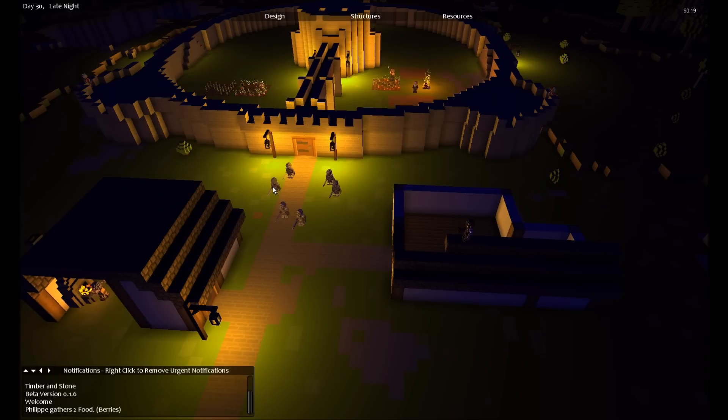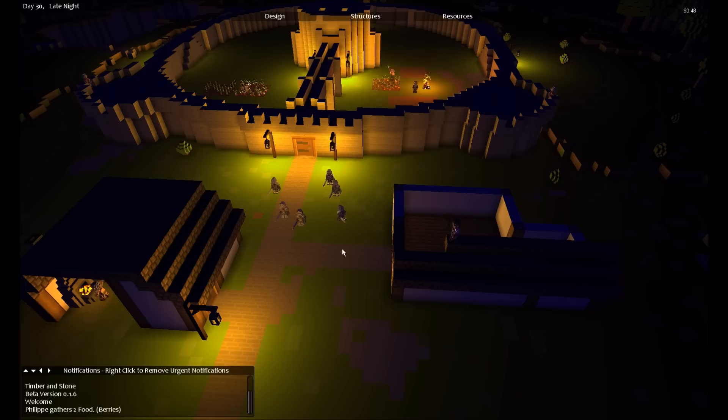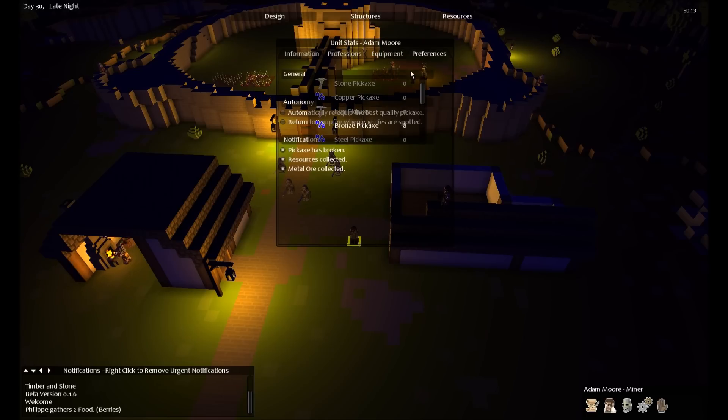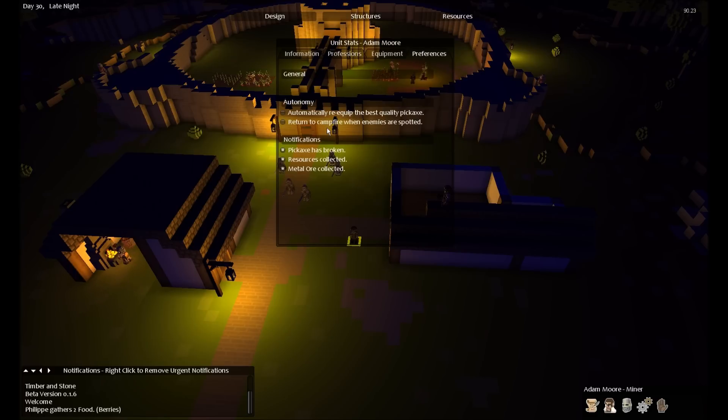I actually had to check if I had someone that could be used as a miner — a level 3 miner — because as you probably remember, my miner got horribly murdered. I will now make this guy Adam into my new miner. Let me sort his settings — automatically return to campfire. Much better.